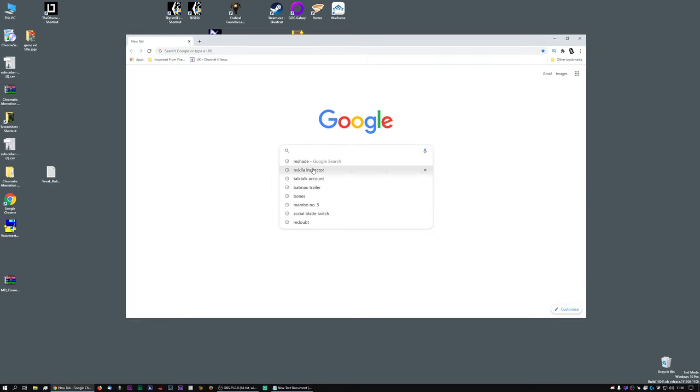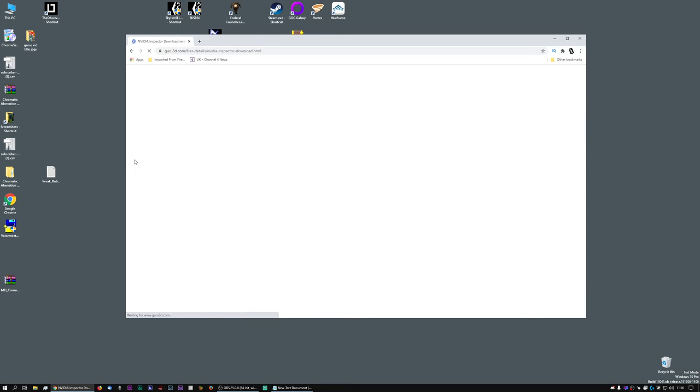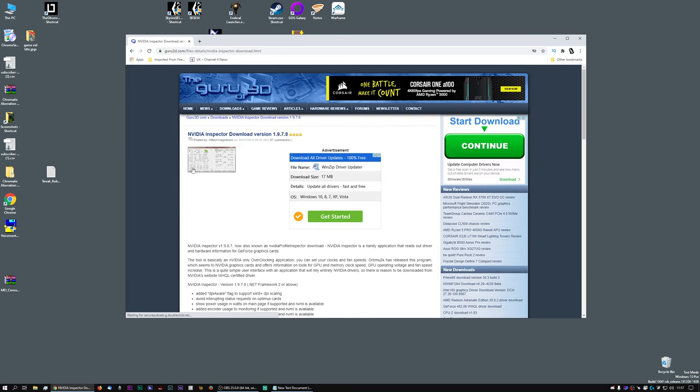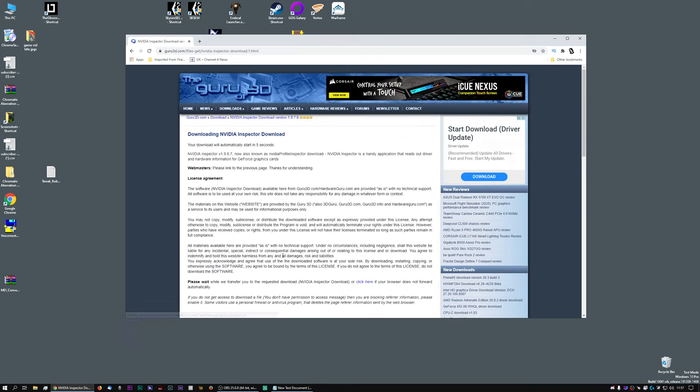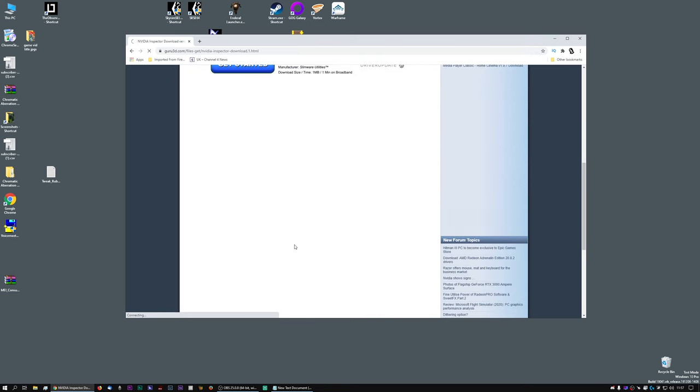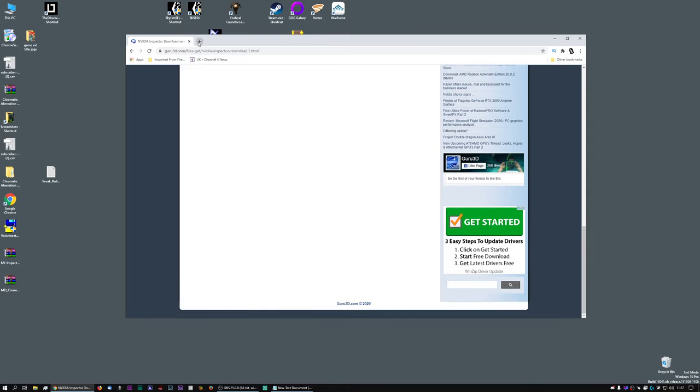Initially we're going to need NVIDIA Inspector. If we search for that, the top answer is Guru of 3D which shouldn't give you too much trouble. If you scroll all the way down to the bottom you'll see you can download it from there. It should automatically start downloading. I already have it so I don't need to mess around with that.